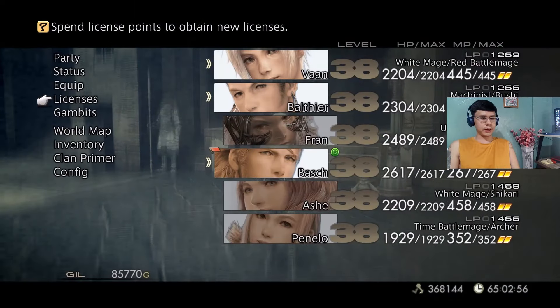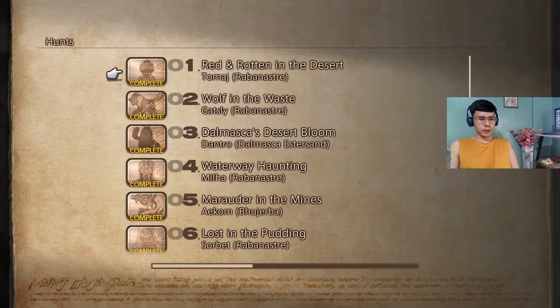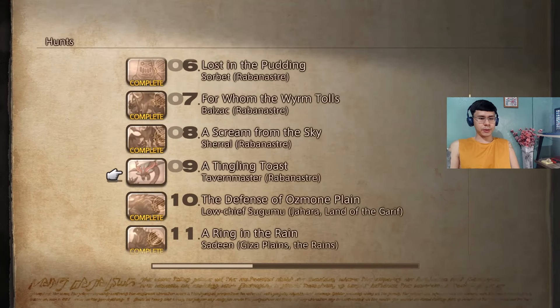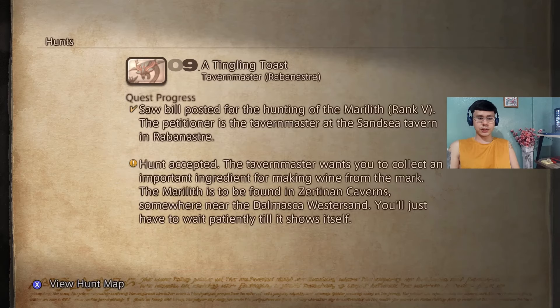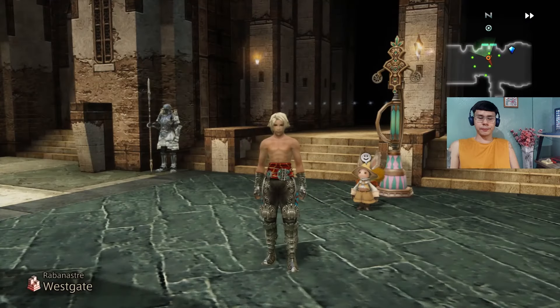Since we're still here in Rabanaster, I'll show you the next hunt. It's actually this one — number 9, 'A Tingling Toast.' It's from the Tavern Master in the Sandsea. We already talked to him and it's accepted. We need to be in the Zertinan Caverns, and we can get there from the Mosphoran Highwaste or the Westersand. We're already here in the Westersand, so I'll head on over to the entrance of the caverns.